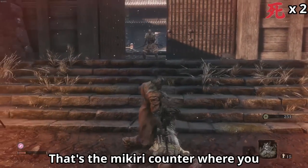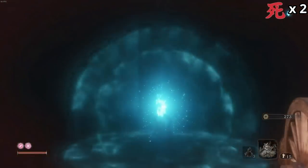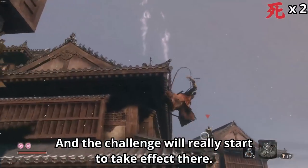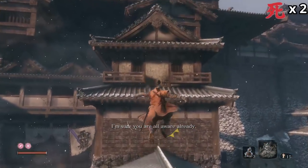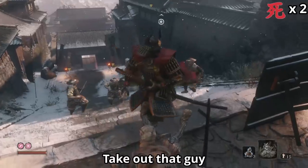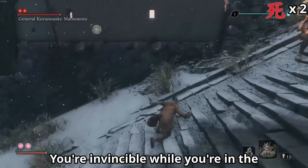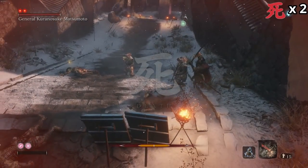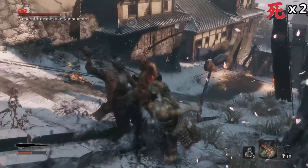So that's the Makiri counter — where you stand on the spear when they do a thrust attack. The top of this castle is the first boss that's probably going to be hard, and the challenge will really start to take effect there, because we should have like one or two prayer bead upgrades by then. You're invincible while you're in the deathblow animation, so sometimes you can get away with killing those guys.